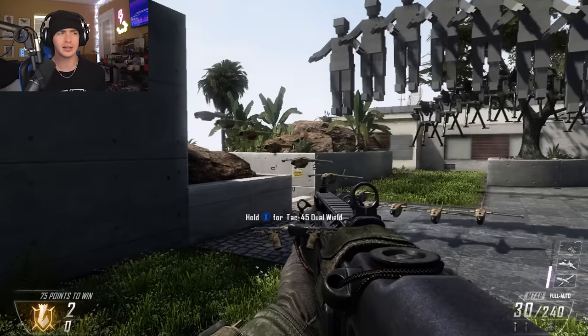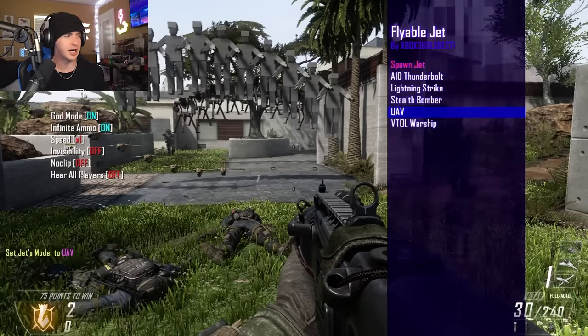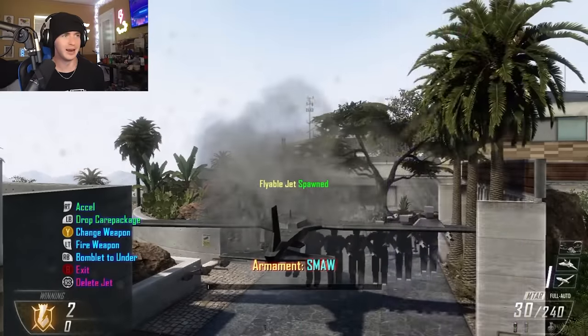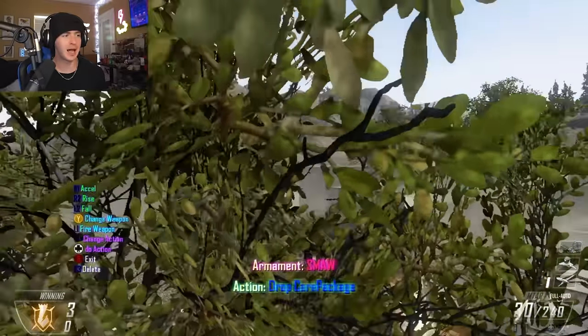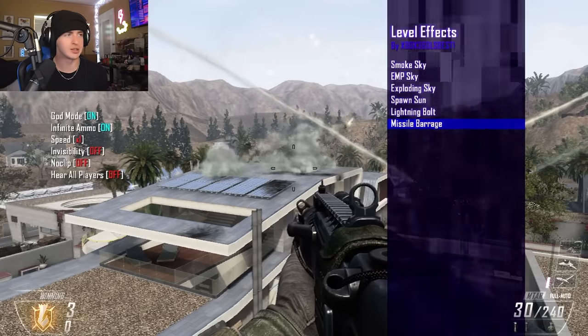What is a wave menu? It just makes objects move in a wave motion. A flyable jet — set jet's model to UAV, ride on jet. Call of Duty has now become Battlefield. We just called in a flyable heli as well — now we're making it casually rain missiles.